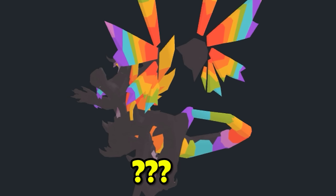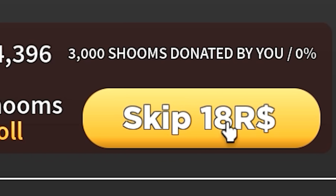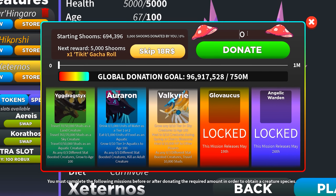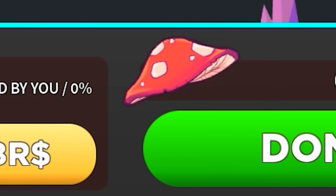How do you get the Externos? From what I've heard, you need to either donate by skipping around 300 Robux total, which is a lot of money, or you can simply just donate 35,000 Shrooms. I've already donated around 3,000 Shrooms, so that would mean 32,000 more.